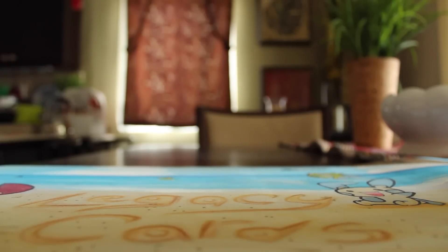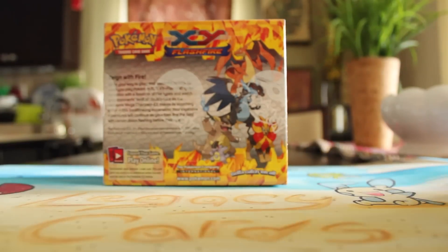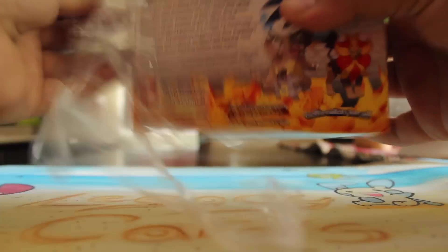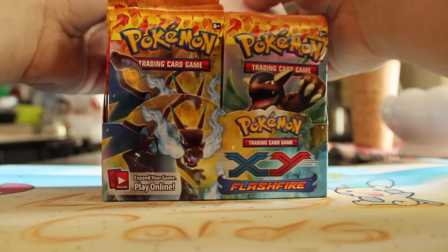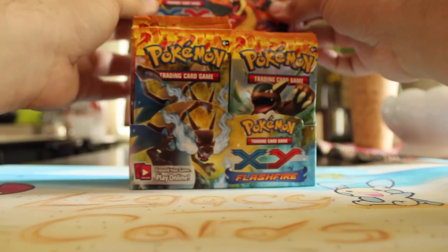Hey everyone, welcome back to Nerdy Ninetales. Today we got our special opening of an XY Flashfire Booster Box — a special preview courtesy of Legacy Cards, as you can see on the playmat right here. He's let me open this up for you guys and show you what's in the set a little early, just a day early, just a little sneak peek. You guys should also go check out his website. I have the link below on all my videos, and use the code Nerdy Ninetales to get an extra 5% off your order. He's still taking Flashfire orders, so go check it out now.